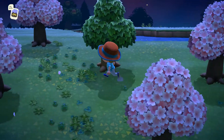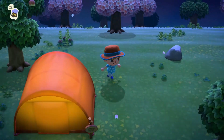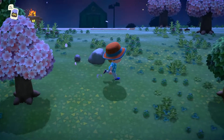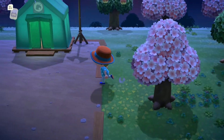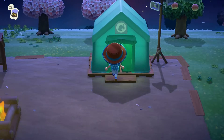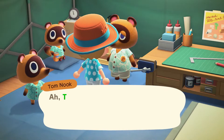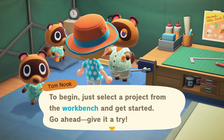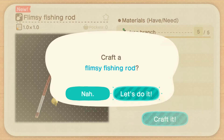We should be able to find five branches instantly. We need to look right next to trees - that's usually where they're gonna be. Here's one by Billy Goat, looks like he has one as well. There's another one up here too. I believe we have five now - yes we do! Let's go in here and craft it. From the necessary materials, let's start crafting a fishing rod. This is sick - this is actually super cool!